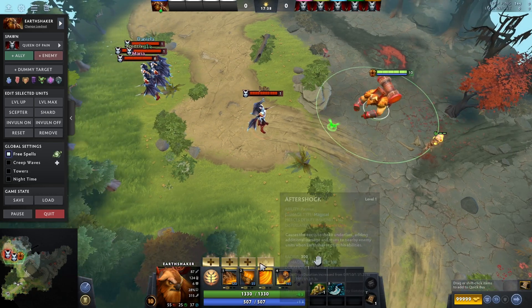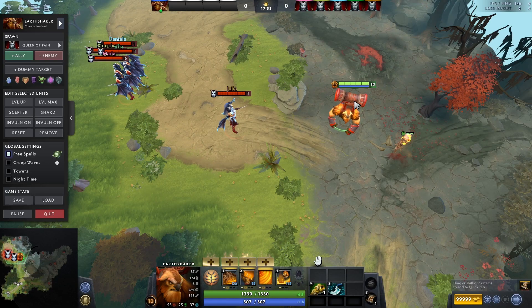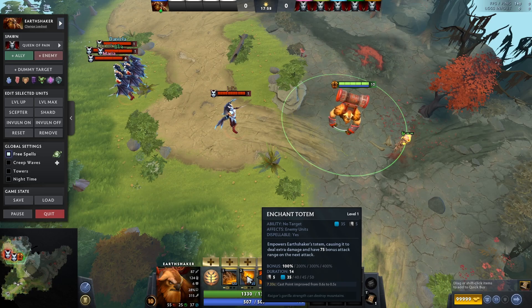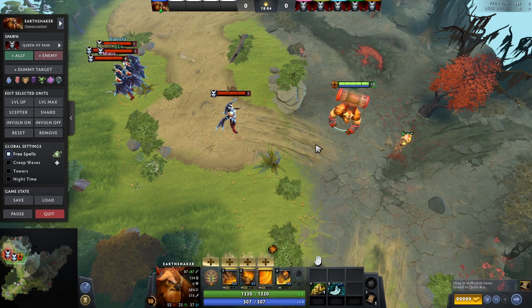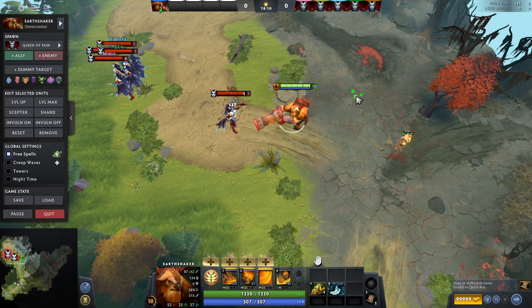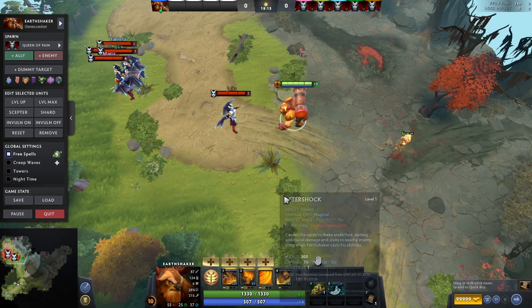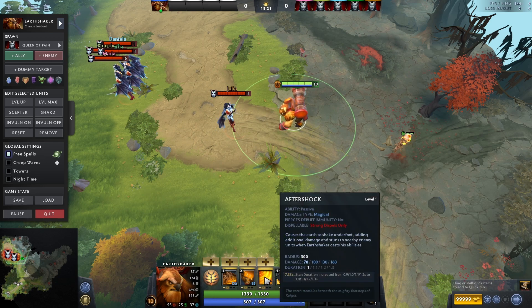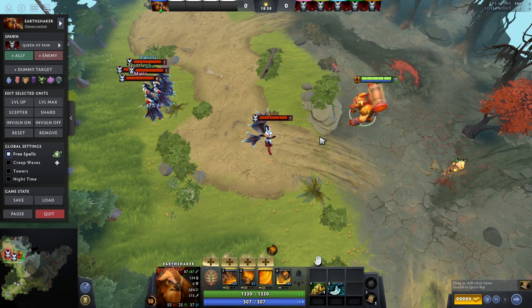The second spell is Enchant Totem. It's like a buff that gives you double damage. It scales with levels — the higher the level, the more damage you get. At level 4 it gives 400 bonus damage, so you will deal a ton of damage with it. The next spell is Aftershock, which combos with your Q and W spells. You'll see a smaller radius around your hero — whoever stands in there when you use a spell will get stunned, and it also scales with damage and stun duration.